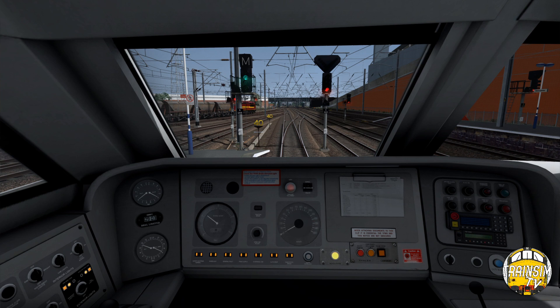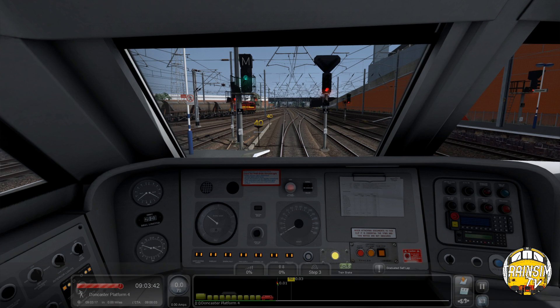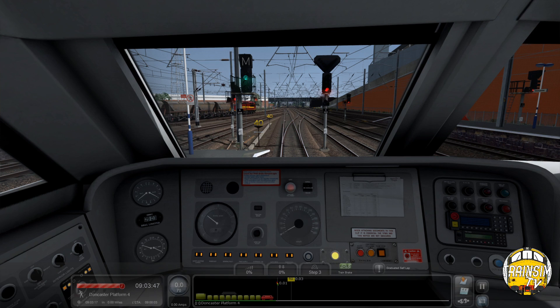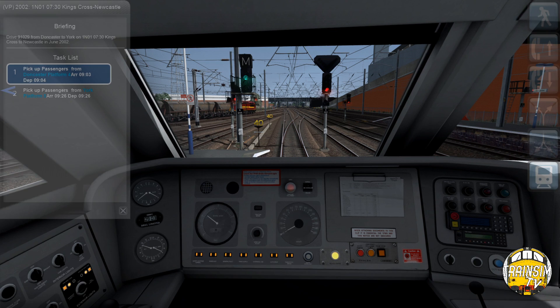This is something a little bit different to what's already out there, because a lot of other routes do feature things such as the Shaftholme flyover and platform zero at Doncaster. We've now got the green signal and an M for the main, which we'll be taking as we depart Doncaster. We're off at 0904, driving 1N01 the 07:30 King's Cross to Newcastle, with 91029, as far as York - a journey of about 20 minutes.